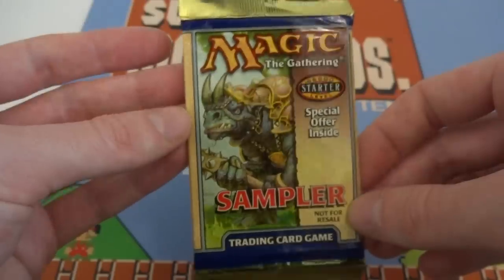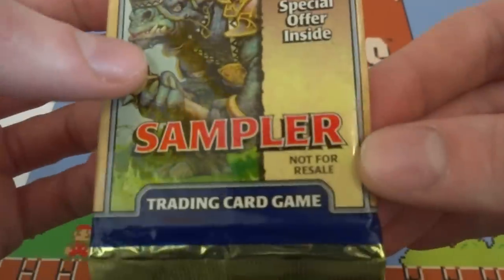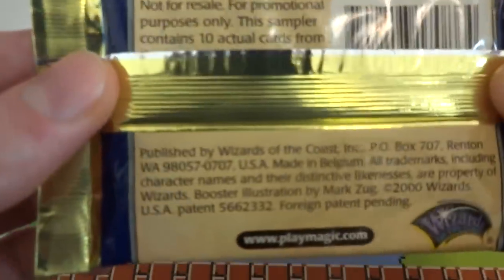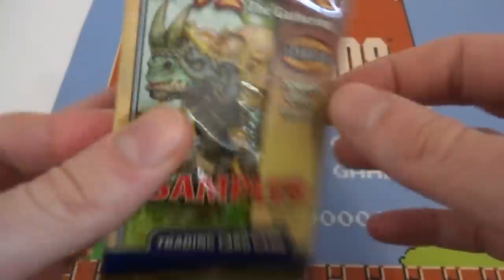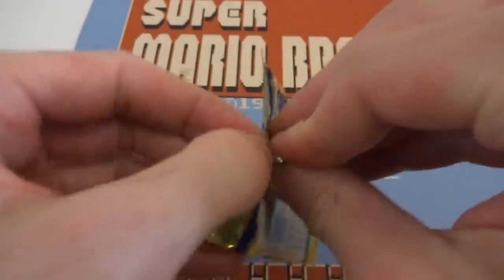I don't know if stores gave these away for free, or maybe if you participated in a draft they gave you this with the new set — not really sure. Not for resale, even though I clearly bought it, so I don't know if they're too happy about that. Published by Wizards of the Coast, 2000 — so it is from 2000. This is the 2000 Starter. It does feel quite thin, 10 cards in here instead of 15.